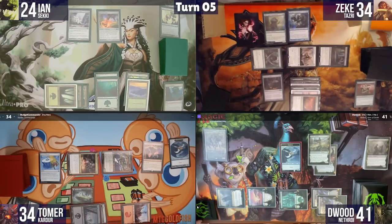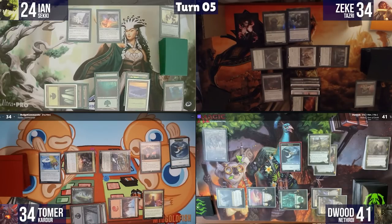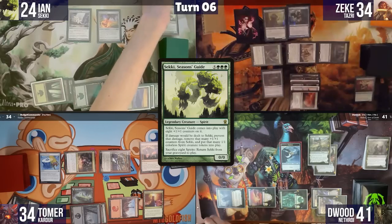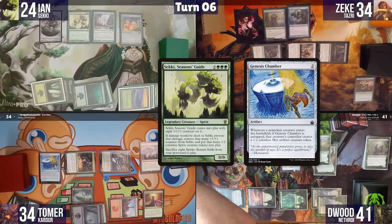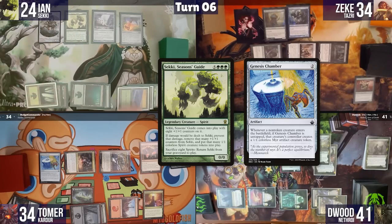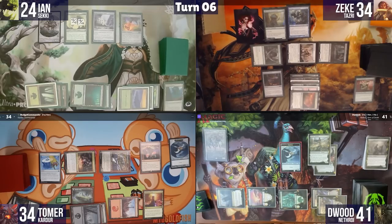Ian plays a Forest for turn and finally casts Sekki, Seasons Guide, entering with eight-plus-one-plus-one counters. He gets Myr tokens from Genesis Chamber. The table notes Sekki has blockers. Zeke untaps, taps Seagate Loremaster to draw two cards, then does something unusual: he sacrifices his own commander to Bubbling Cauldron, gaining four life, then puts Tazri back in the command zone to recast.